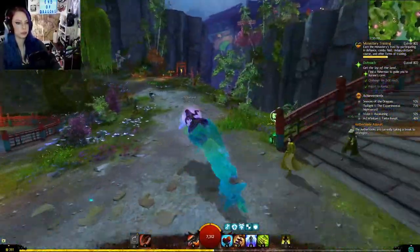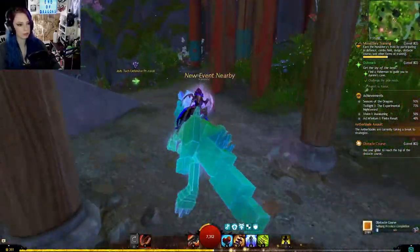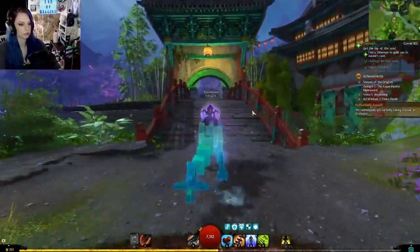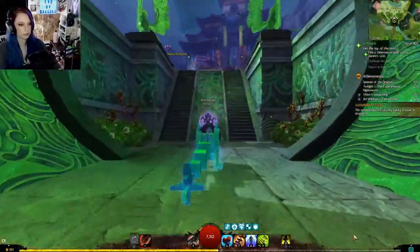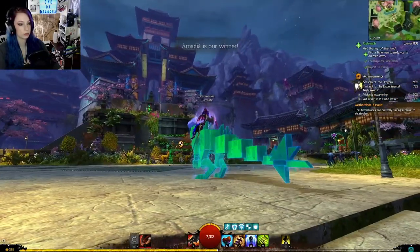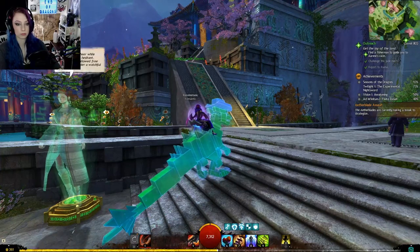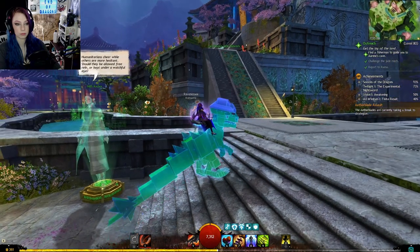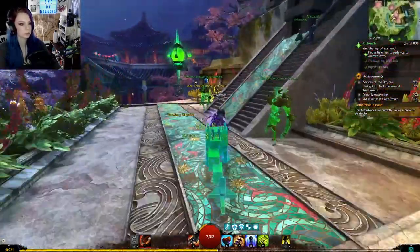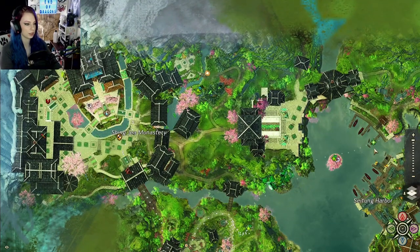Let's go get that waypoint and then go talk to Aurene. The survivors of the crash have been released from prison following their sudden and impromptu arrival in Cantha. Humanitarians cheer while others are more hesitant — should they be allowed free reign or be kept under a watchful eye? So that's what they were talking about in the stream. Let's go ahead and go see Aurene. Let's go meet up with Aurene and get some more story done.